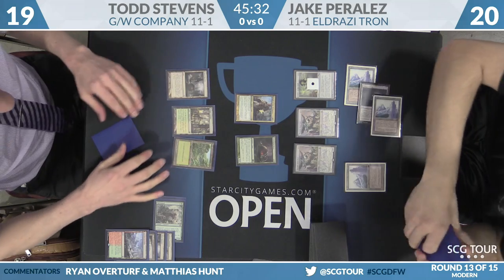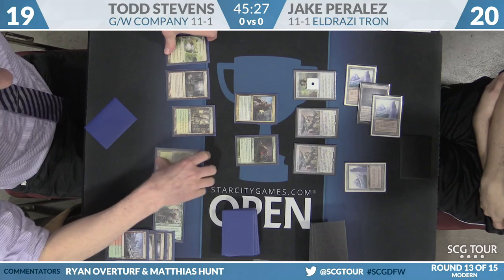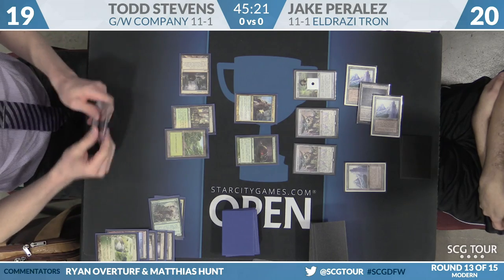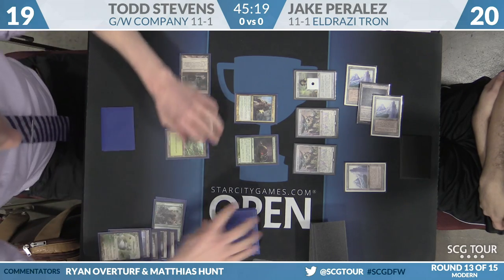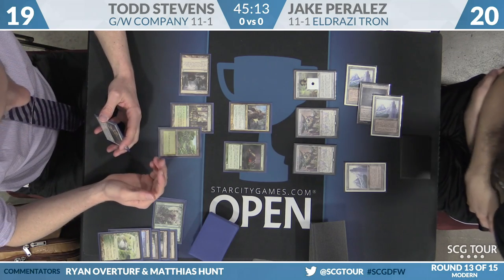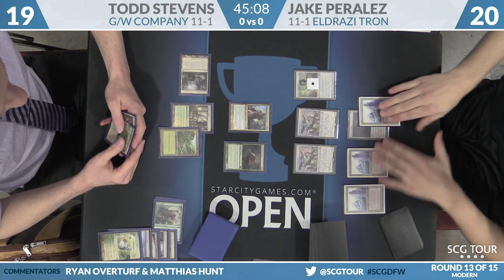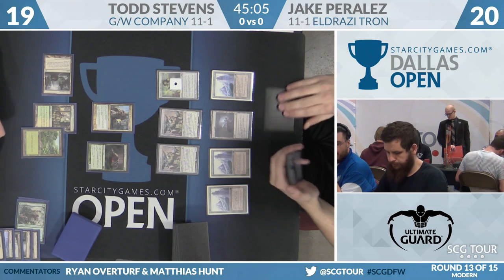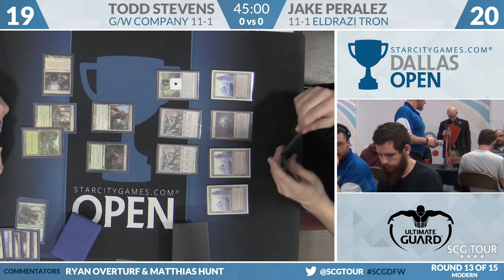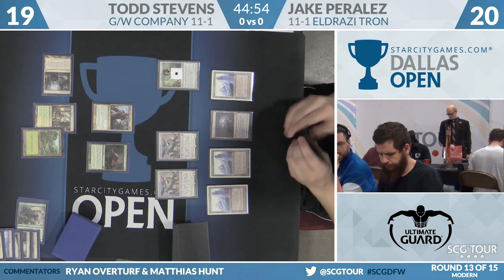Stevens is drawing off the top — last card not going to be cast in this game. He does have the largest creature in Knight of the Reliquary, and it's just going to keep growing. He draws Horizon Canopy, going to draw a card off that using Ghost Quarter, and hits a Windswept Heath. Knight's just huge at this point — already up to a 5-5. It is problematic for Stevens that there's no food for the Scavenging Ooze — that's just a 2-2. He'd like to get that up to a 5-5 as well. Perales draws, looking for lands — has right now three Urza's Towers and an Eldrazi Temple. Any land here will let him have Endbringer, but he does not hit the land. It's going to be Mattery Shaper and pass.